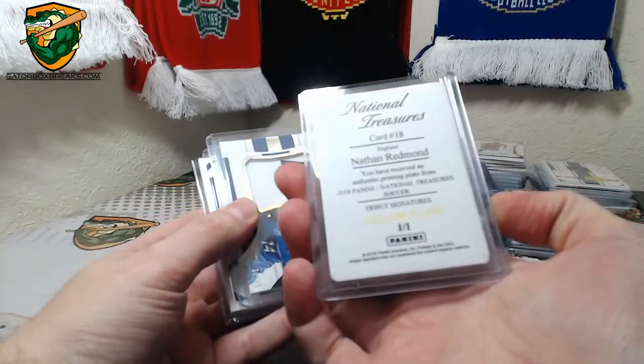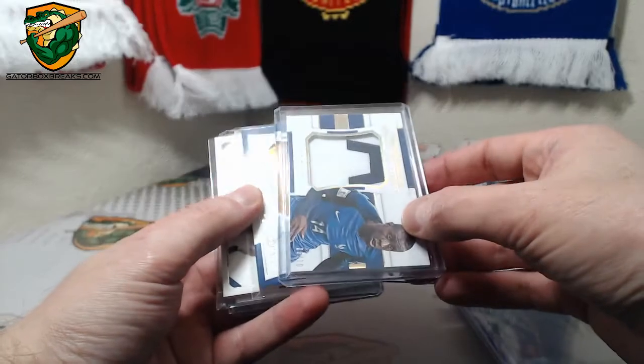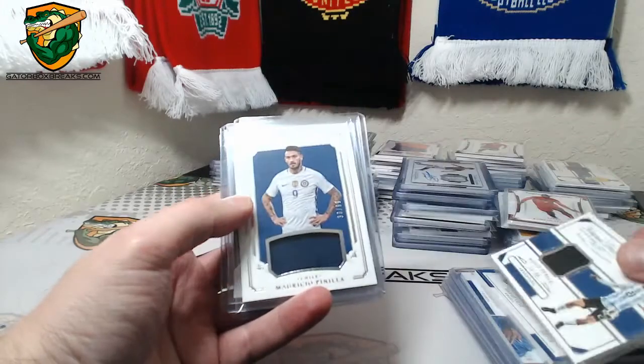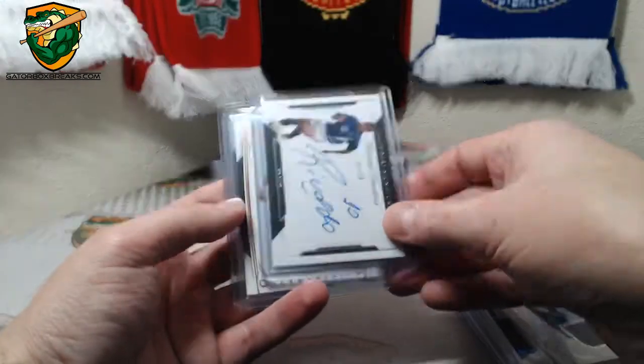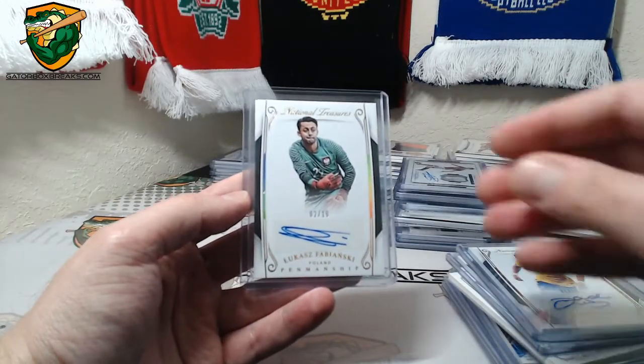Nathan Redmond plate 1 of 1. Matuidi Gold to 10, Luis to 99, Dybala to 99, Penila to 99, Rivaldo to 50, David Luis to 25, and Gold Fabianski to 10.